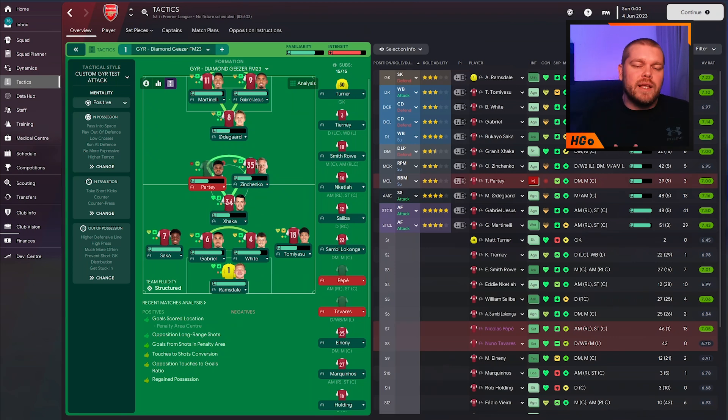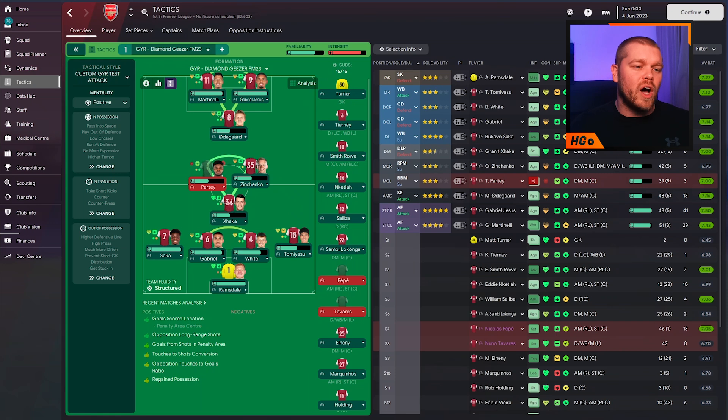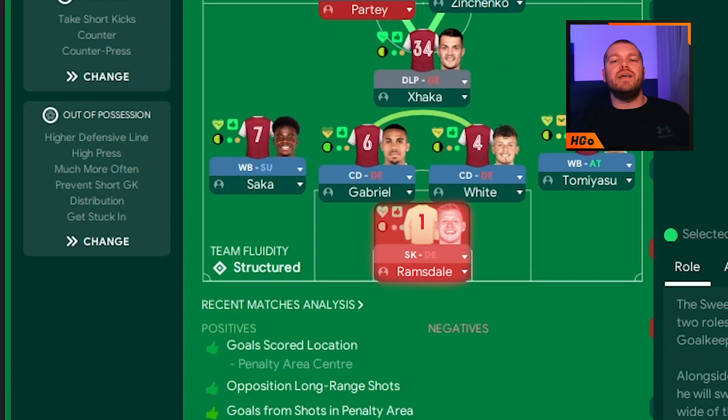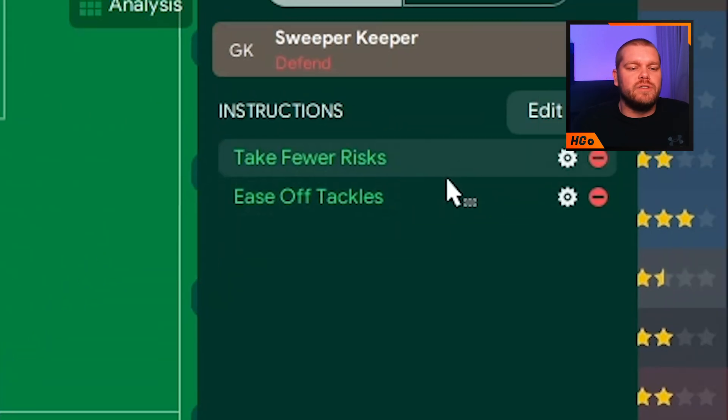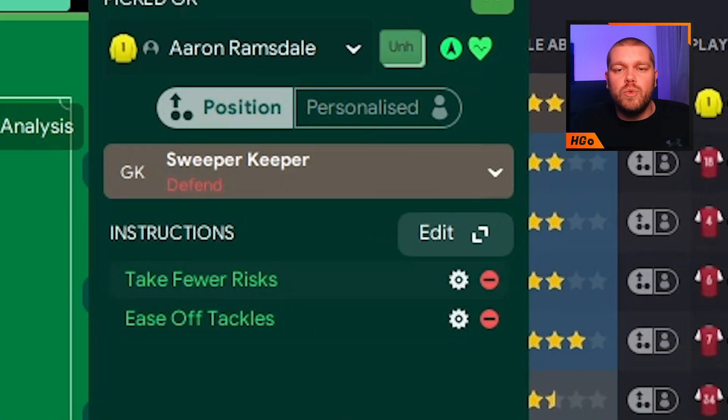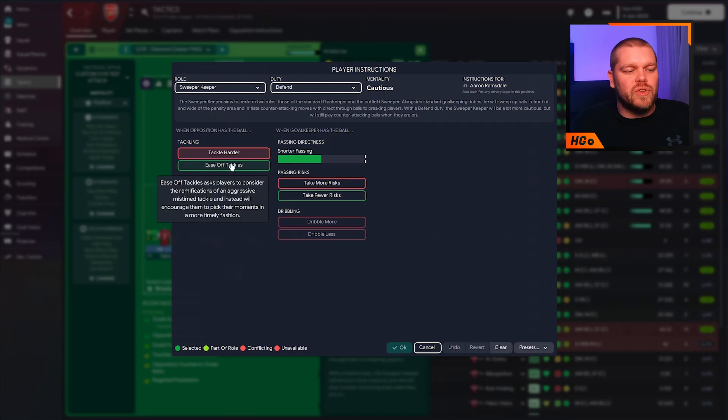So this is the tactic and we're going to break it down right now. But before we do, please go and check out GYR - we'll leave links in the description. He's back streaming on Twitch as well, so please drop him a follow. This is his Diamond Geezer tactic. Starting off in goal, we have Aaron Ramsdale as the sweeper keeper on defensive duty, with the additional instructions of take fewer risks and ease off tackles. Those additional instructions are identified by the white cog with the red circle, and selected ones show a green outline.